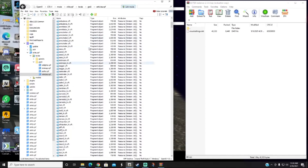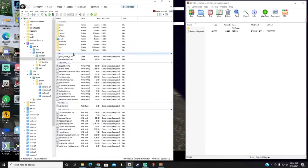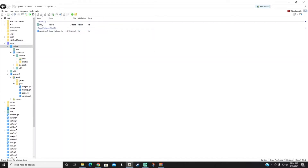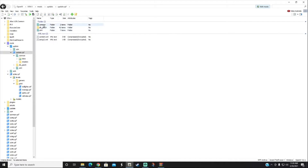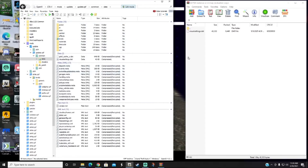I went to the wrong place — let me correct that. The correct pathway is: go to Mods, then Update, then update.rpf, then Common, then Data. So the full path is Mods > Update > update.rpf > Common > Data. Follow that pathway and you'll see your visualsettings.dat right there.